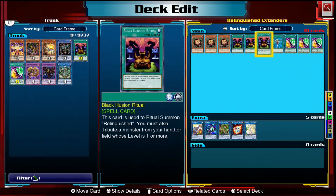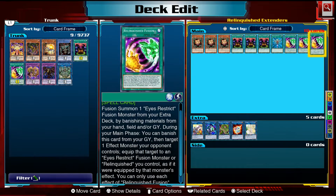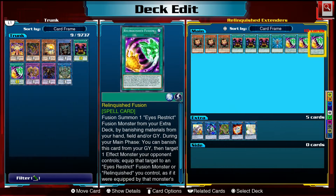We play three copies of Black Illusion Ritual to summon our ritual monster, Monster Reborn, and three copies of Relinquished Fusion. This card is a bit of a double-edged sword — what's nice is you can use materials in your hand, field, or graveyard to do your ritual or fusion summon. Millennium Eyes Restrict is really easy to summon as it just requires Relinquished and any effect monster. However, it will banish those cards from wherever you use them, which is unfortunate since we have about five graveyard-reliant cards in this deck.